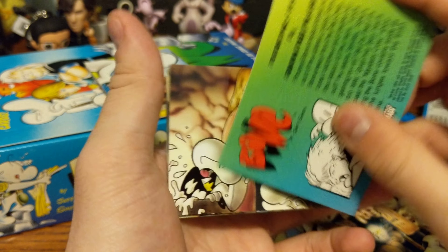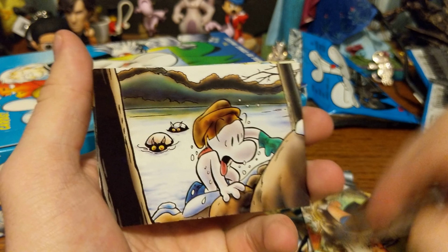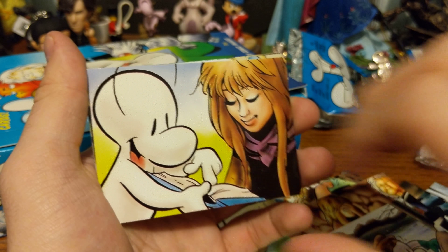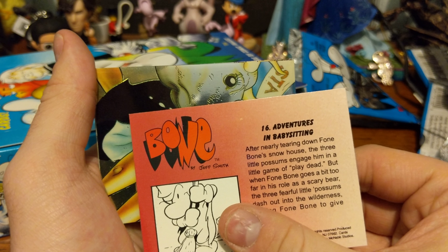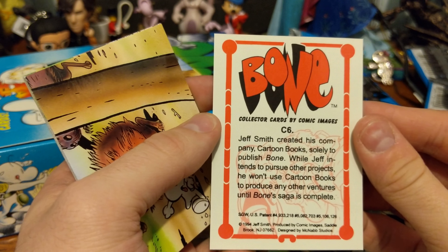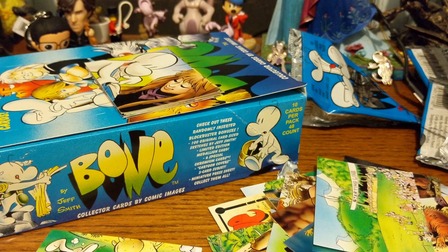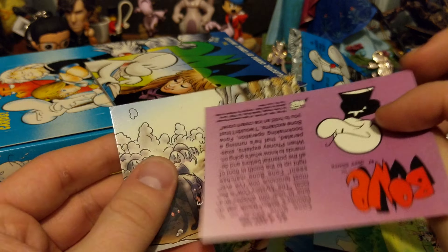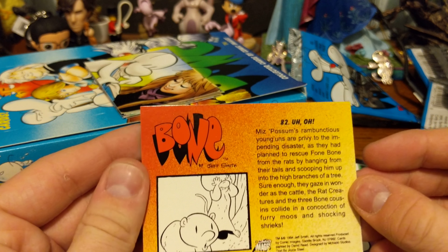Grandma Ben out running all the cows. We got the gang — most of it, at least — escaping from the rat creatures again. Showing some more Moby Dick. The possum kiddos. Ooh, another Chromium? Cool. Running from the rat creatures. Starting line for the great cow race. And another one of these guys. The rat creatures and the cows end up meeting.